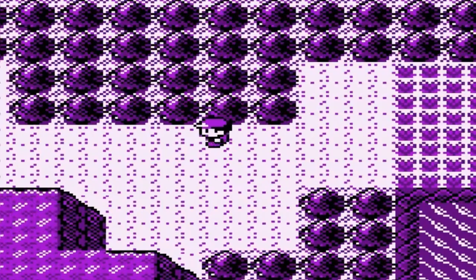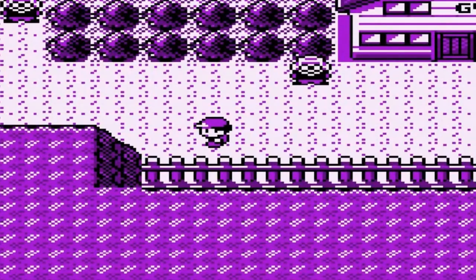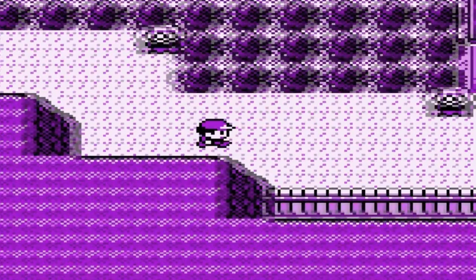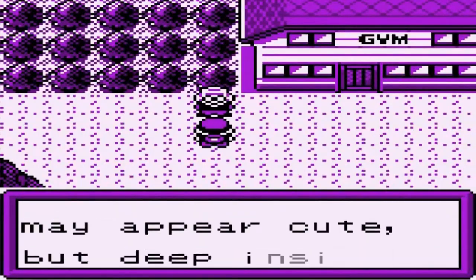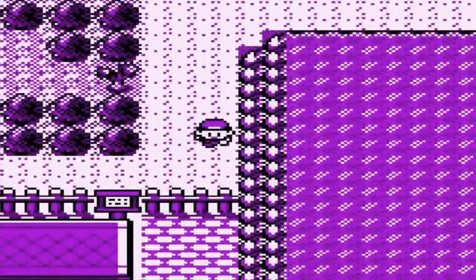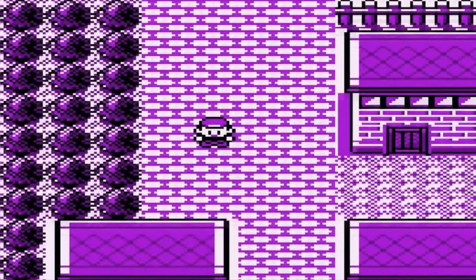There's an exit right here where you can find some new grass, but we're just going to be exploring the whole location a little bit. There are these guys walking around — this guy's Pokemon will mimic you, which is cool. One NPC says his daughter may appear cute but deep inside she is a warrior, so I'm thinking his daughter is the gym leader. I don't get why the Pokemon Center is so far away from the city.